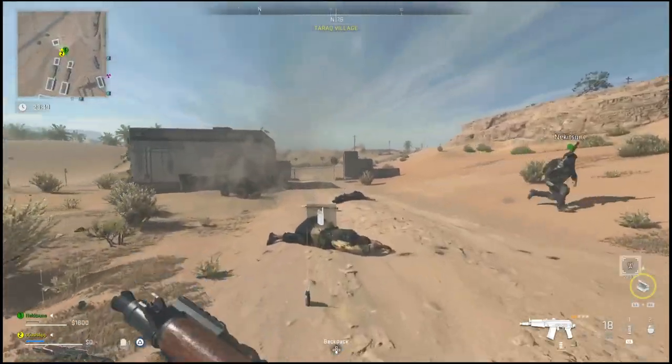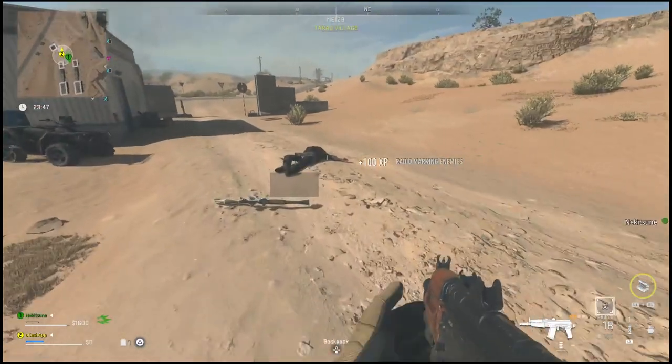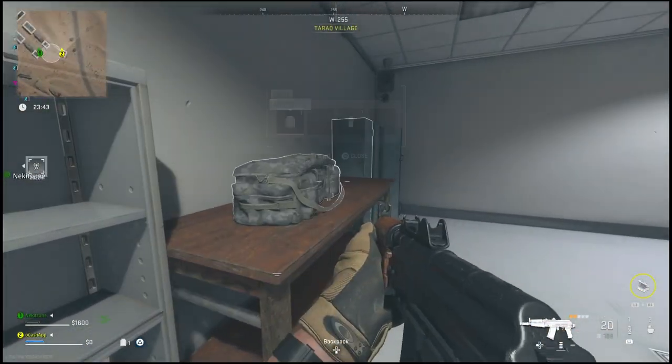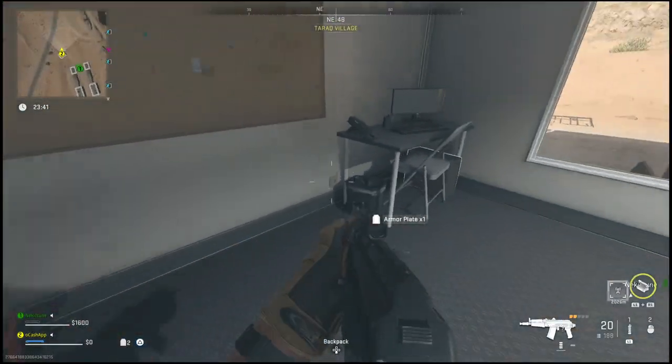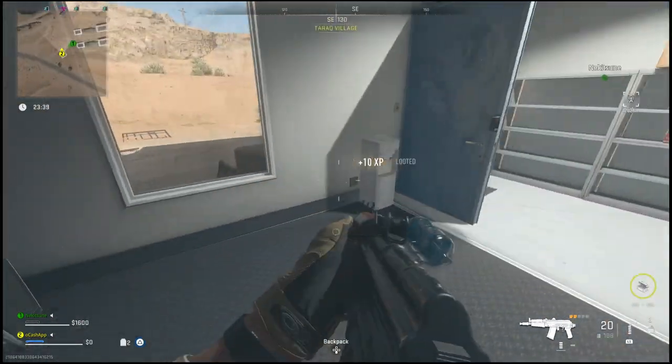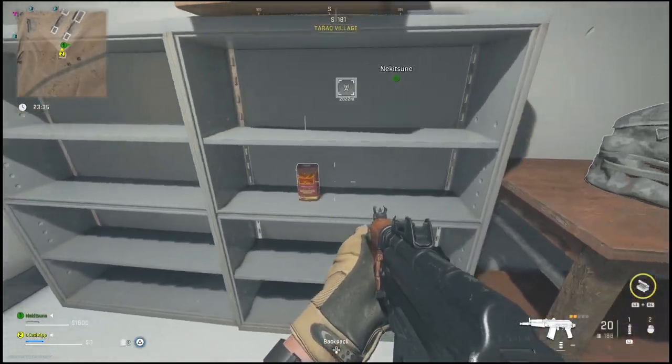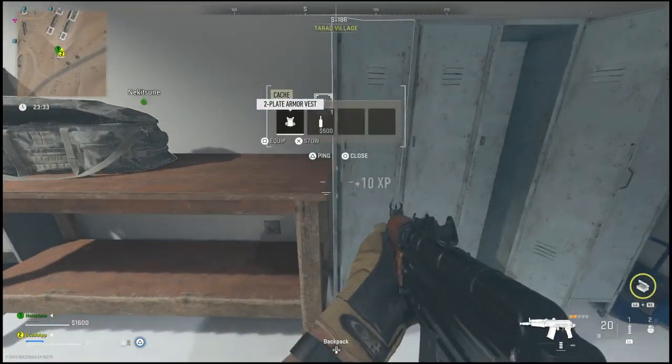What is going on everyone, Guiding Light here back with a quick DMZ guide. In this one I will be showing you guys the location of the crane control room key so that you guys can get started on your next mission. In order to complete the crane control room mission, you will first need to find a crane control room key, so I will show you guys where I found it.